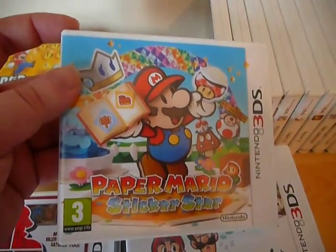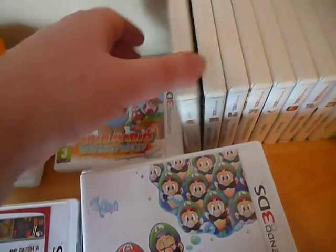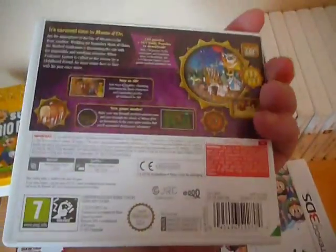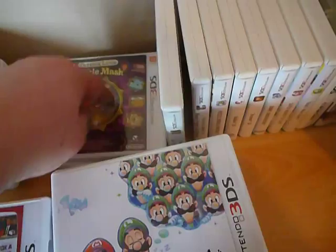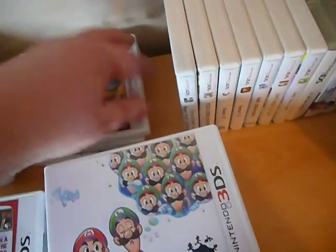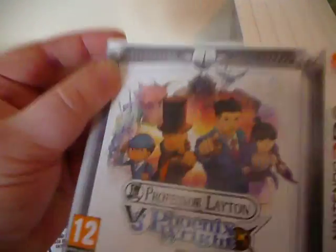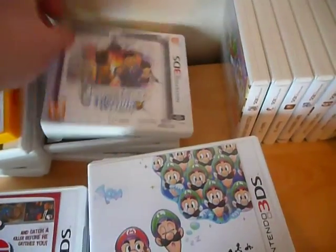Then we have Paper Mario Sticker Star — I loved Paper Mario on the GameCube, so I'm very much looking forward to checking that one out. Then three Professor Layton games: Professor Layton and the Miracle Mask, Professor Layton and the Azran Legacy, and the one I just got on Friday — release day — Professor Layton vs Phoenix Wright. I can't wait to check that one out. The best of both worlds. I couldn't have dreamed of that game existing until I found out about it about a month ago and had to get it on pre-order.